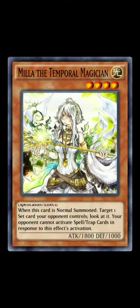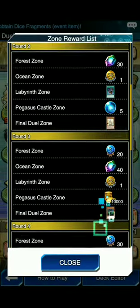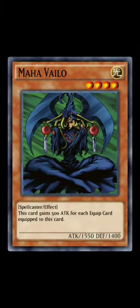I showed a Silent Magician Chaos deck that I've been using to climb from Bronze 1 to Gold 3, so go ahead and check that out. You also have Maha Vailo — I think that's how you pronounce it — another Light spellcaster with 1550 attack. This card gains 500 attack for each equip card equipped to it. Pretty interesting because it's a spellcaster — you can activate an equip card on it and it would easily be at 2550, just enough to beat Dark Magician and anything 2500 or lower. Red-Eyes you can easily beat over it, so interesting.